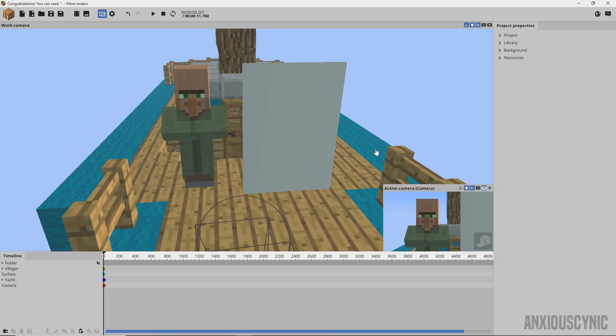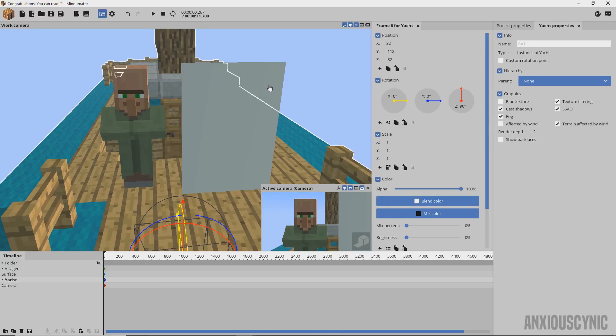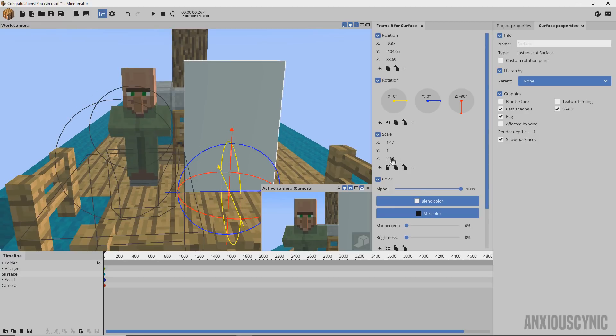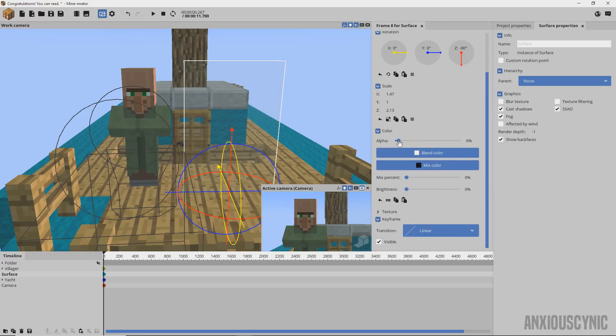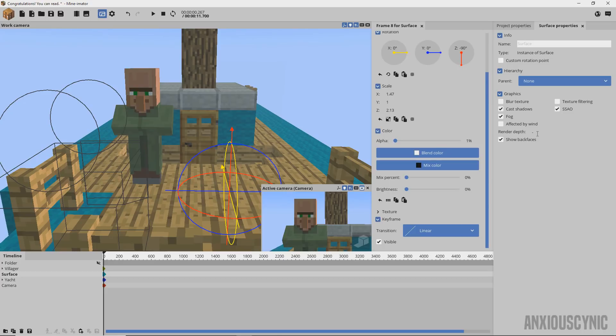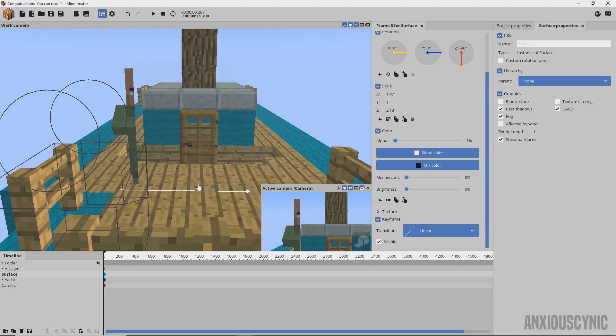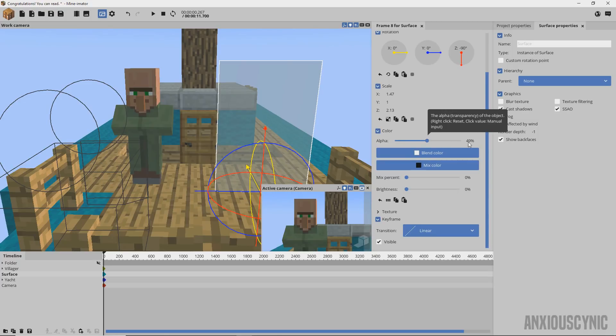The first thing you need to understand is you'll be using the alpha glitch. Your render depth values need to be different for the scenery and your surface. So I make the render depth for the ship negative two, then I go to the color for the surface and drag the alpha down to one percent — it basically disappears. If I change the render depth, you'll see the glitch effect: when the surface covers the villager, he disappears but we still see the scenery behind him.